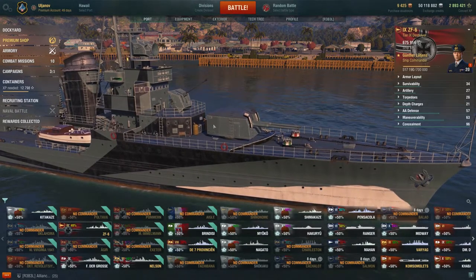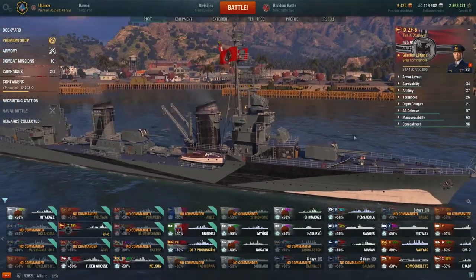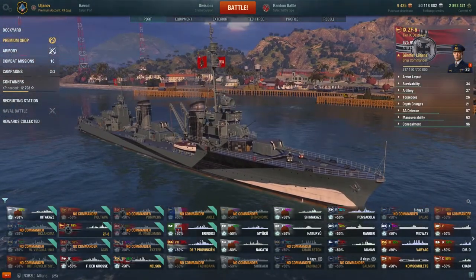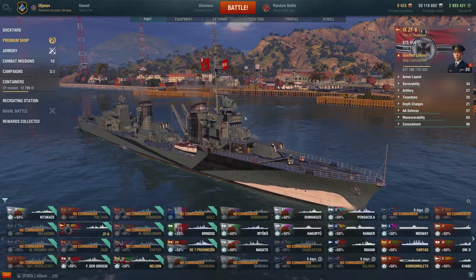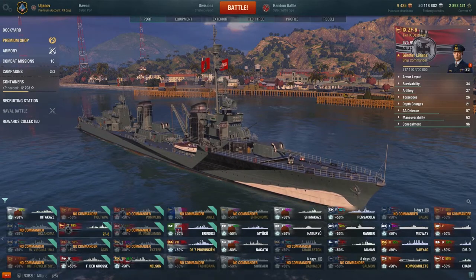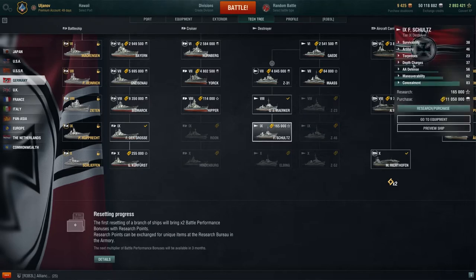But it does more damage. The AP shells on this ship actually do more damage than bigger guns on both German and French Tier IX destroyers. We're going to demonstrate this quickly — we have Schultz over here, so let's click on it. Will you give us information? Yes, you will.